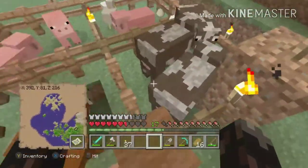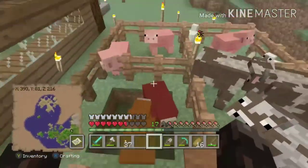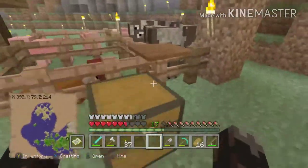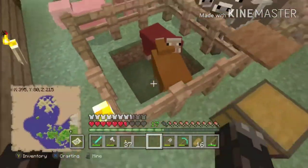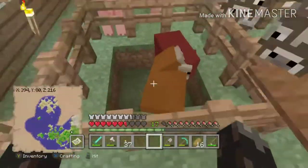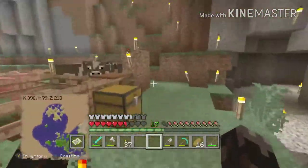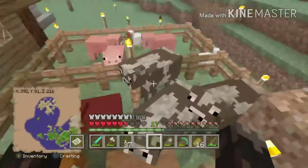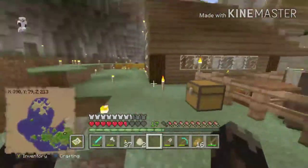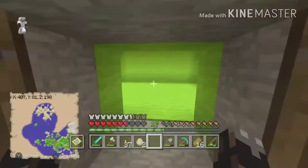I actually have cows now, which is good — I needed them for a recipe, and I'm also working on the achievement to get all the wool. You can see I've got cows and sheep. A tip for anyone making a sheep farm: always make it big enough or dig down, because I can't tell you how many times wolves have randomly come along and killed them. There's also a pig that somehow got in with the cows — that cow can stay and think he's a pig.